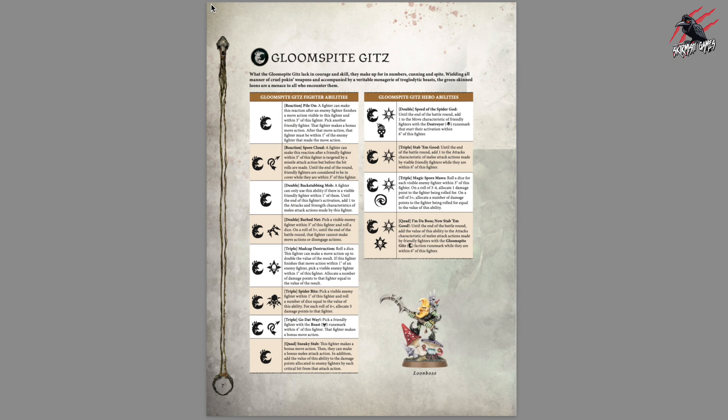Now we're on to the Warbands and I play Gloomspike Gitz a lot, so I'm looking forward to dissecting this one. Their reaction is available to all fighters with the Gloomspike Gitz Rune Mark, and it's called Pylon. A fighter can make this reaction after an enemy fighter finishes a move action visible to this fighter and within three inches of this fighter. Pick another friendly fighter — that fighter makes a bonus move action, and after that move action that fighter must be within one inch of the enemy fighter that made the move action. Lots of conditions, but I like the idea. You can really get stuck in and pile on the enemy as they start to move close to you.